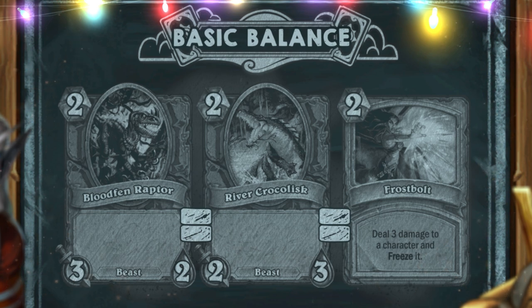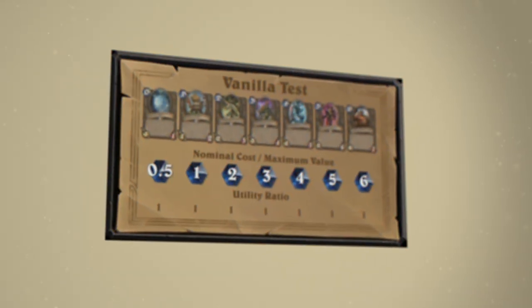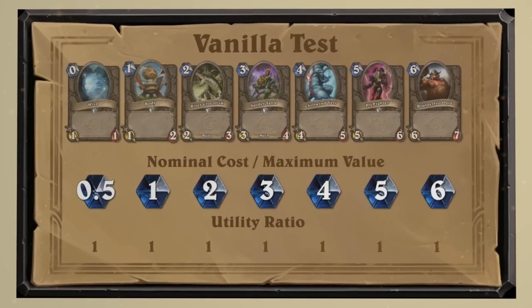A spell with the same cost should deal 3 damage — this way spells are guaranteed to counter creatures. With each additional mana, creatures gain more stats and spells can deal more damage. AoE effects also follow certain patterns. According to the basic rules of the game, the more expensive cards gave you the same benefit in relation to the cost as the cheaper ones. In other words, the power of the card was in direct proportion to the cost. We call this the utility ratio.